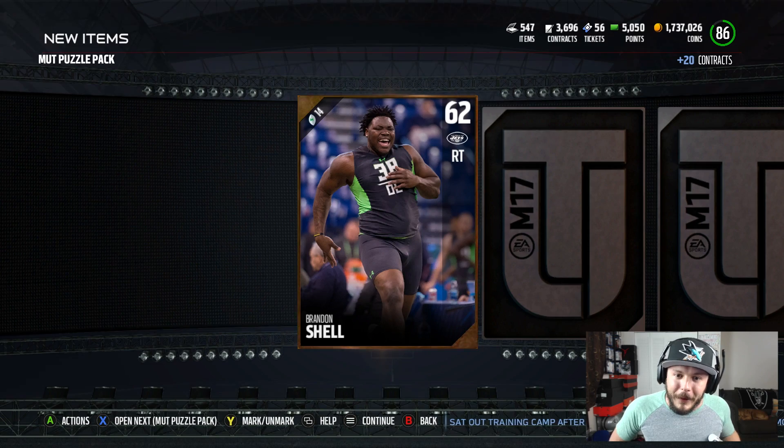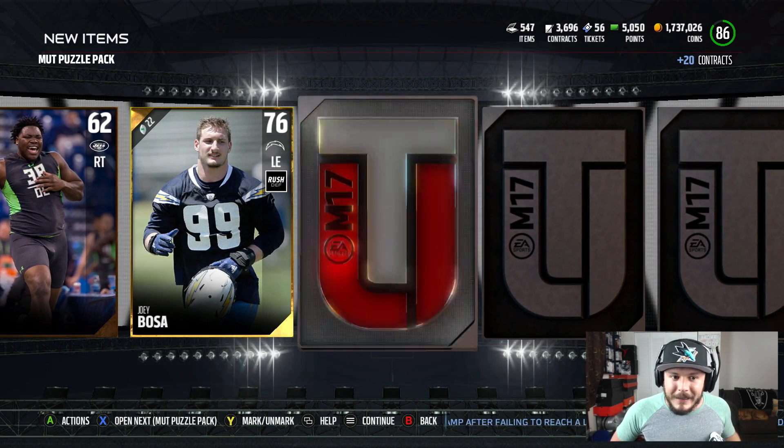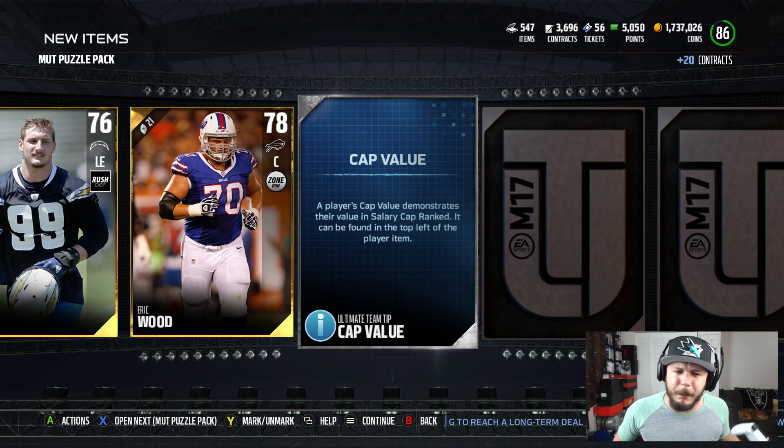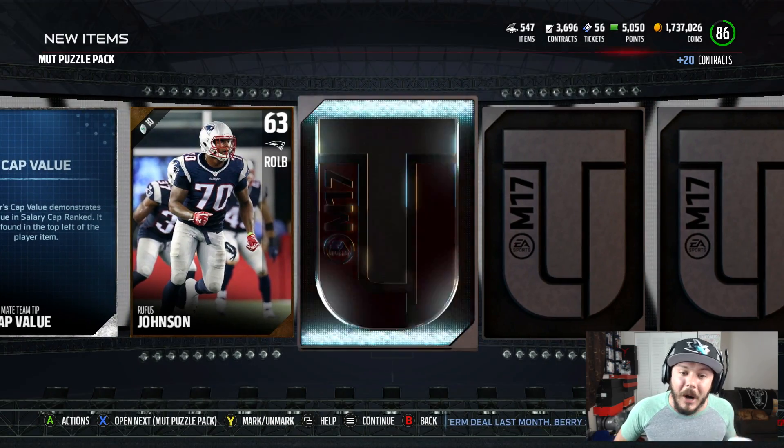Probably not gonna happen, but here we go. First Puzzle Piece Pack — Joey Bosa. Somebody needs to cut Joey Bosa the check. I think you get like three or four golds in this pack. Cap value right there, gonna go to the next card — a bronze. I think you get a puzzle piece in every single pack.